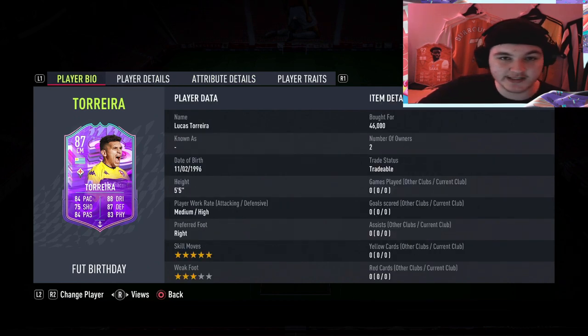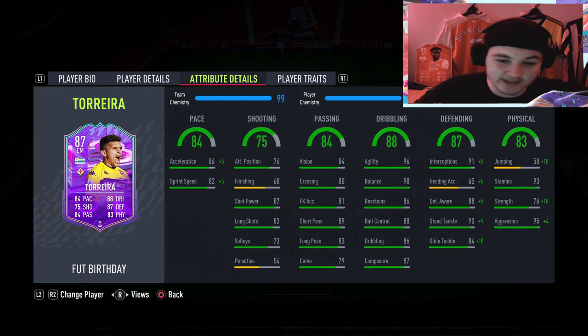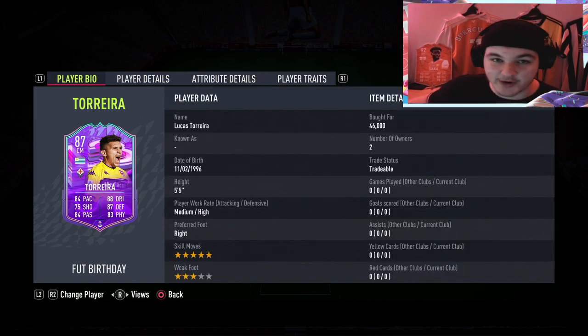5-star skills is 100% a bonus. Work rates: bang on. Pace: more than enough. Passing: very solid. Dribbling: sensational. Defensive: sensational. Physical-wise: incredible. This card looks insane boys, and we could have a very, very good cheap hidden gem on our hands.